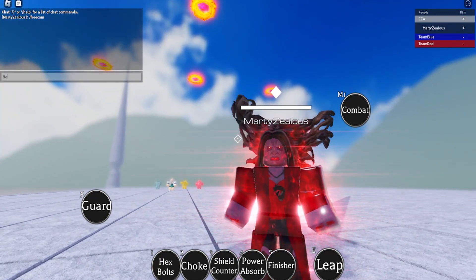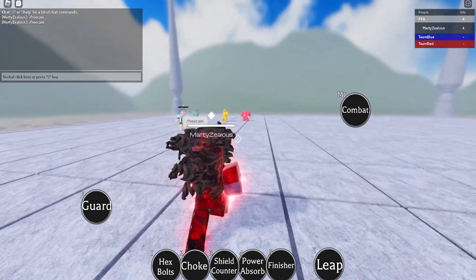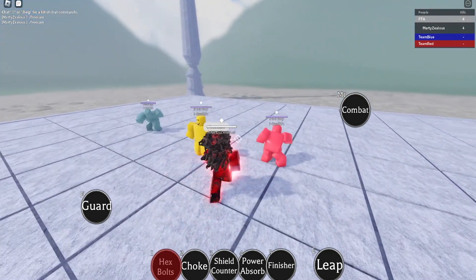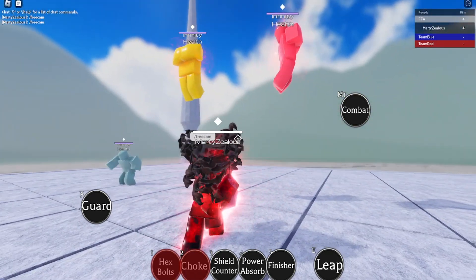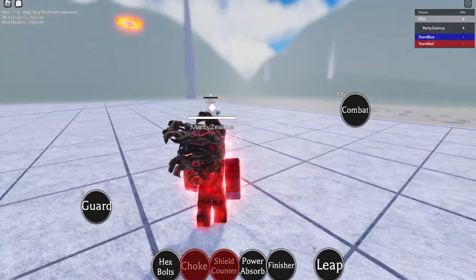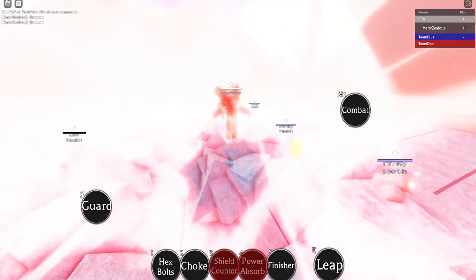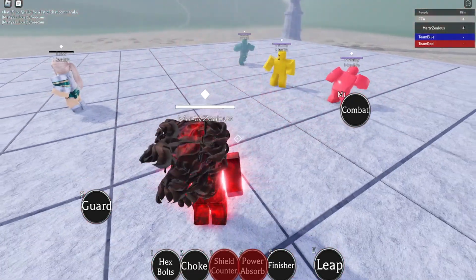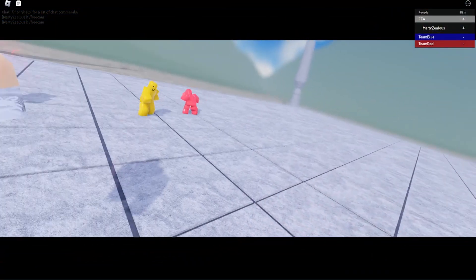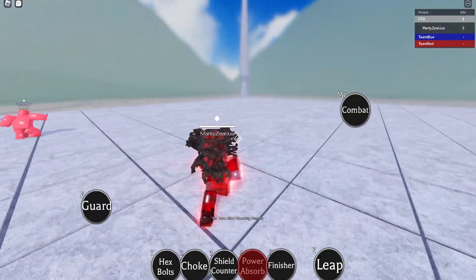Let's disable the free cam and see her using the abilities — maybe they're a bit special. We got the bolts right there, then the choke — looks really cool. Then the Shield Counter — that is just insane. Then we have Power Absorb — it looks really really good with the Zombie Wanda version. And let's check out the finisher — oh my god, this looks insane.